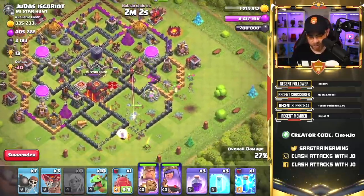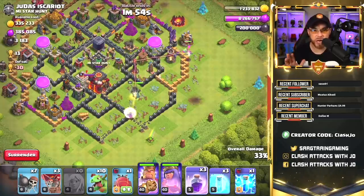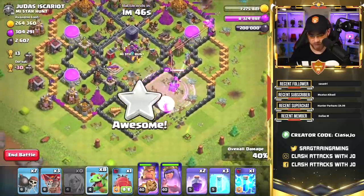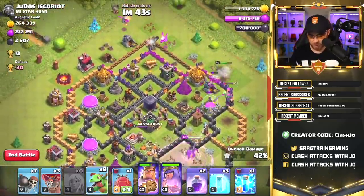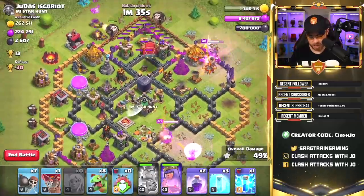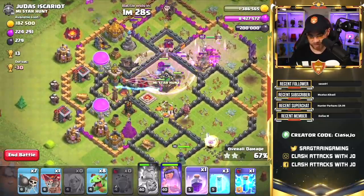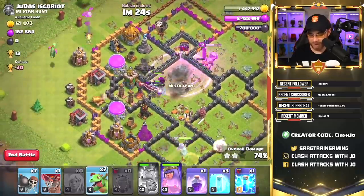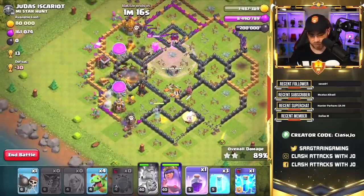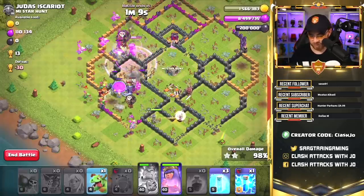Let's drop the King over here. We brought the Battle Blimp in to make things interesting, and we have a Yeti bomb in there too. Air sweepers are facing down toward the bottom of the base, so let's come in through the top with the Battle Blimp. Dropping a couple balloons — Queen should be fine over there. Use the King's ability, the Yeti and Valkyries head into the center of the base. Queen decided to go back the other way, which is actually a good thing. Wall breakers cleaning up — we've destroyed this base really fast and I don't think we even need to use any more spells.